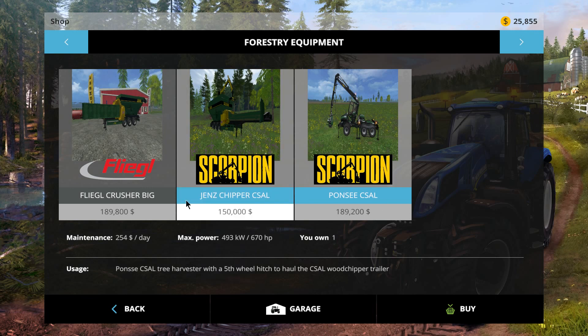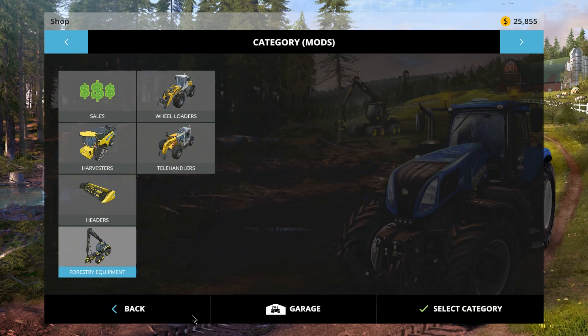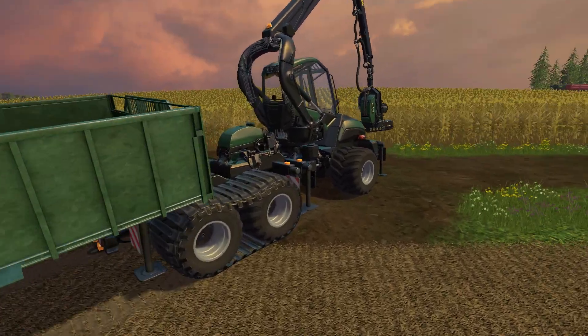It's the Ponce CSAL tree harvester with a fifth wheel hitch to haul the wood chipper. The file size for this is 125 megabytes and all three things are in that one download, so just throw them in and away you go. Something I wanted to tell you about the scorpion — it can now cut one to fifteen meter lengths. They raised it quite a bit, so that is really good. Those things hold 80,000 liters, so that's excellent.